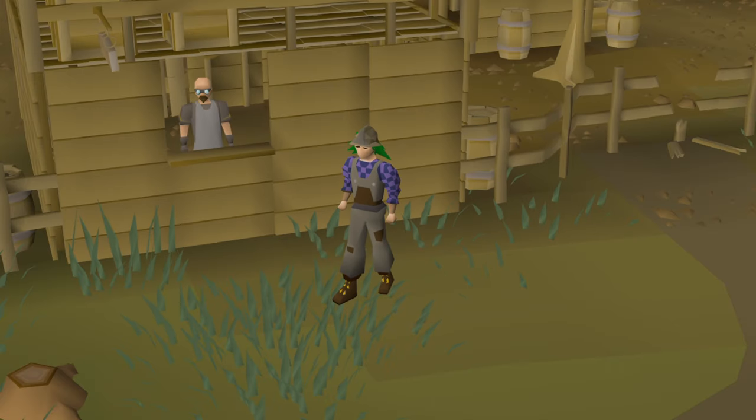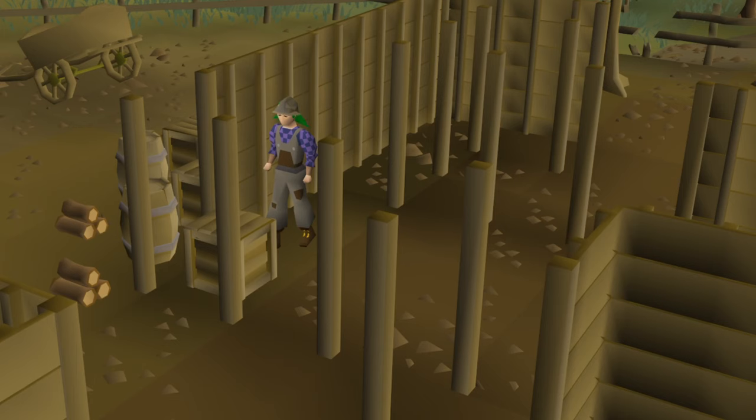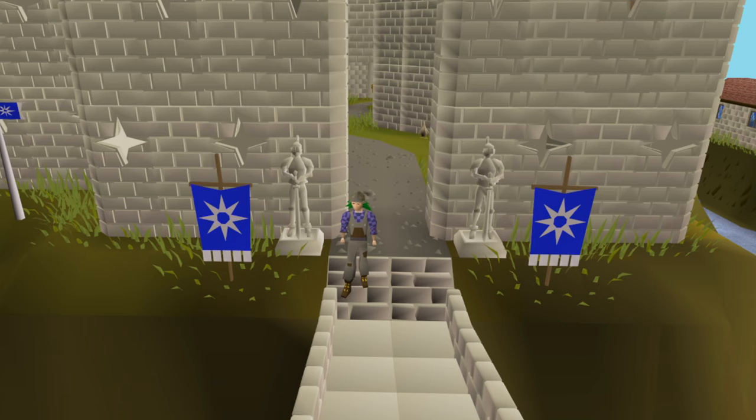And now something that actually goes in your house: a Hosidius wall kit to spruce up the place a bit. And last but not least, a crate full of wood. Actually, these crates are going to be filled with wood planks and other things like steel bars or soft clay — things that go along with construction. I believe that Mahogany Homes is going to be somewhere here in Falador.